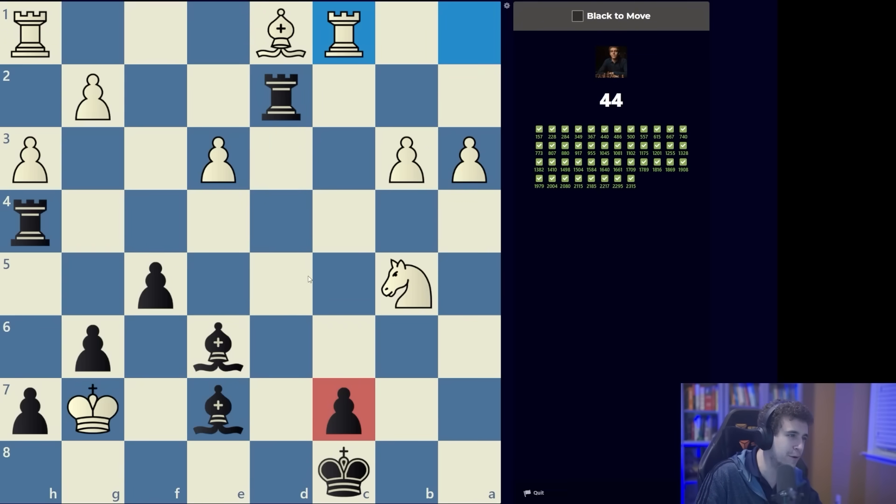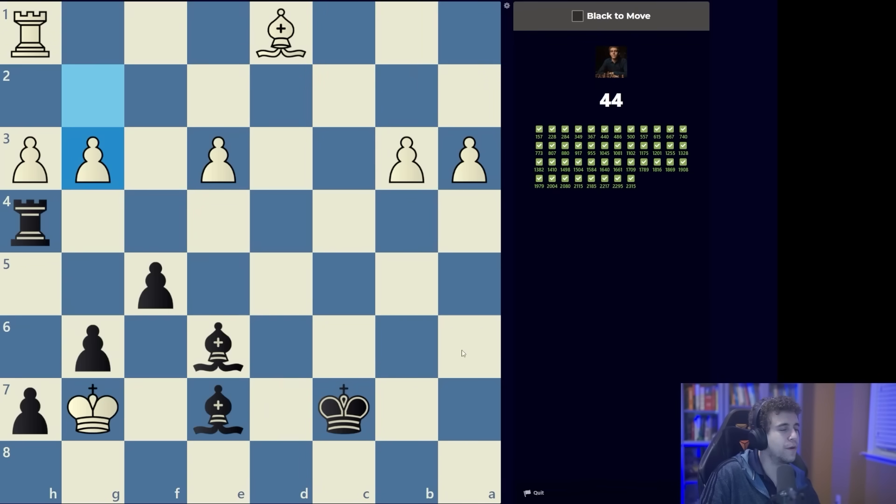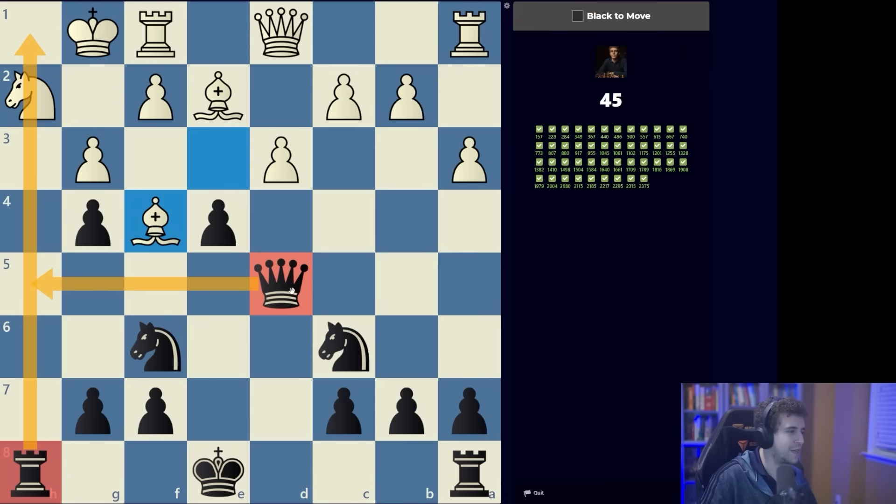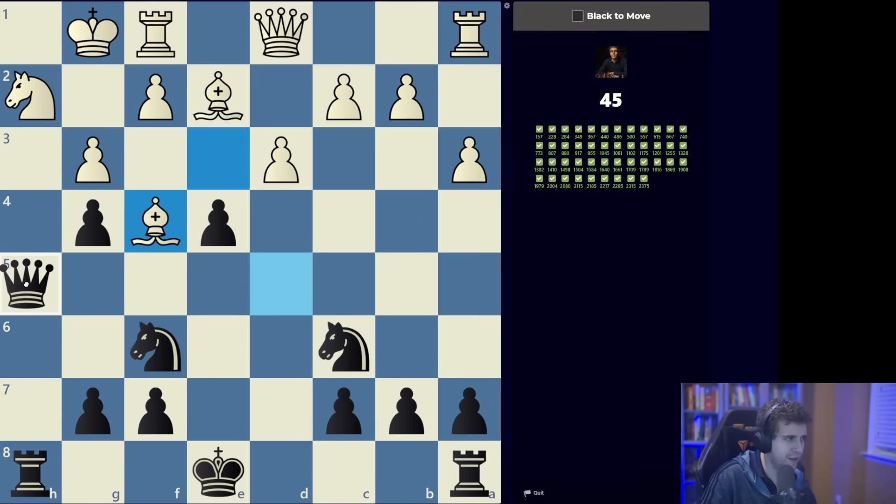Just looking for a second — I don't see anything else. Rook d7 it is. They're going to give this up. The puzzle continues — fortunately we have an escape square for the rook. Here, first thing I notice is that the h-file is open, we have a queen, we have a rook, and the move queen h5 is pretty rudimentary.